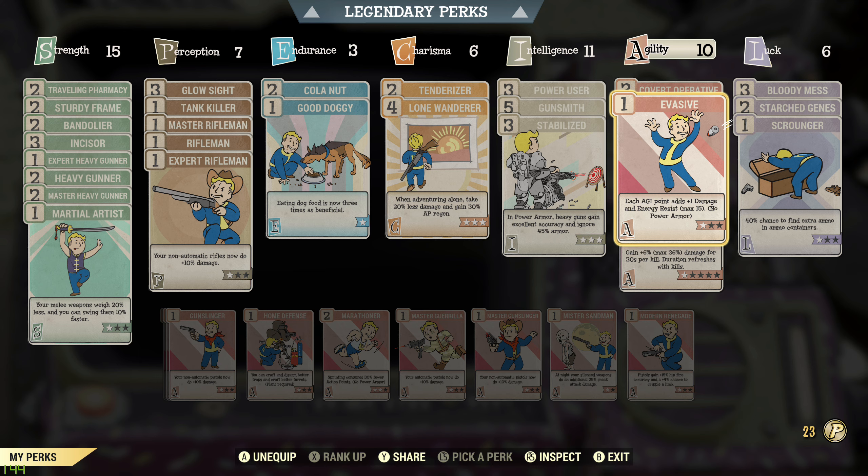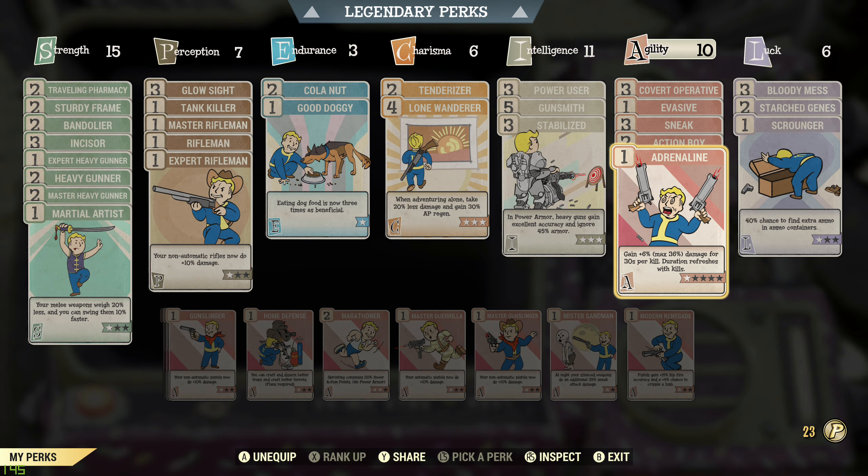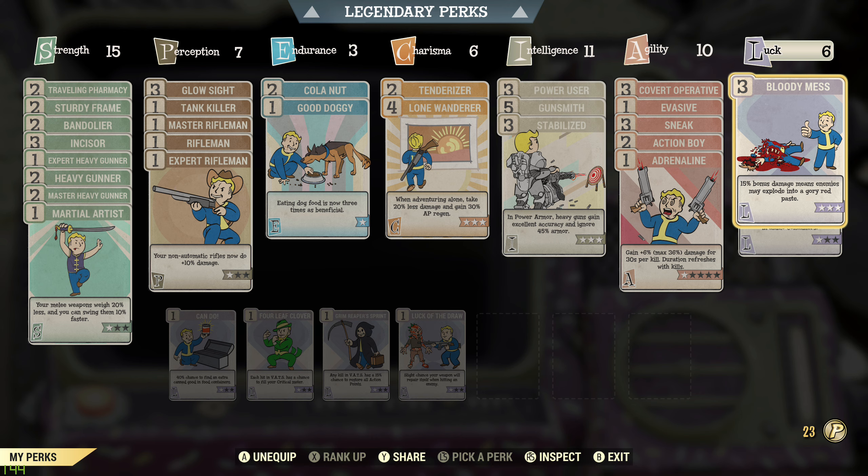I often walk around without power armor because power armor uses fusion cores, I just like the movement better without it, and carry weight is a thing. I have Evasive on just in case I need to engage without it. Covert Operative is in there because I'm using the rifle and bow for sneak attacks, and it works for the bow as well. Then in Luck we have Bloody Mess — just gives you 15% more damage, and it's more fun because enemies explode into a gory red paste.